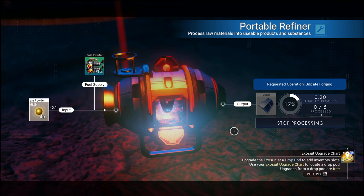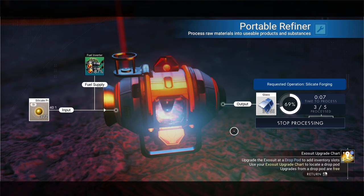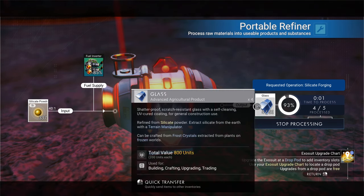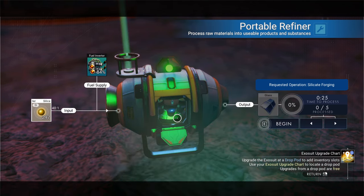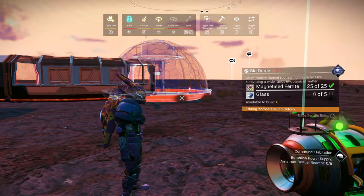A lot of this is construct and wait, construct and wait. If I had my other main save it has tons of glass already in the inventory — I could just pull in my freighter and get it, but it is what it is. Let me make five more glass. There's our five — biodome placed.